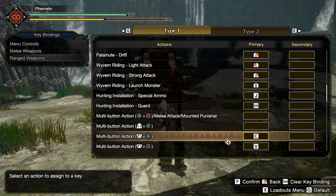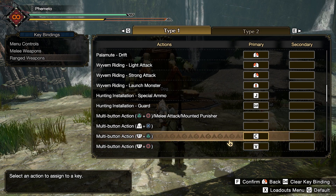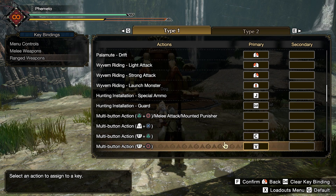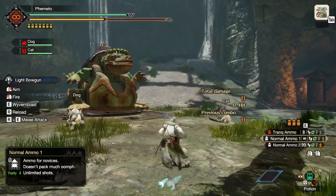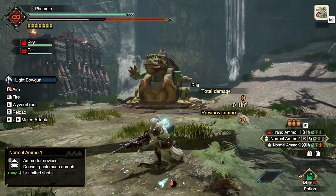Now the multi-action keys — this is where your silkbinds are. Gunner silkbinds are not on by default, because Capcom. The R1 Triangle and R1 Circle silkbind actions are set to C and V. They're close and easy to access, although it is a bit tedious for silkbinds you spam a lot, like with bow and light bowgun buffs. But I can't really see anywhere else to put these.